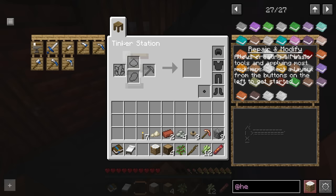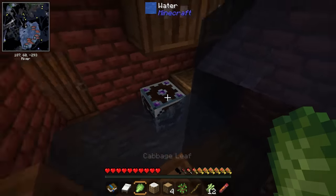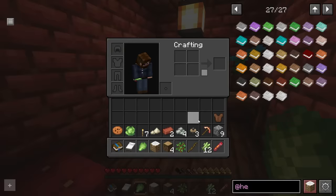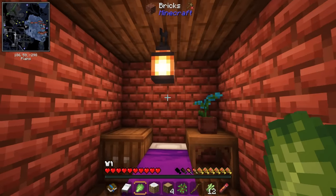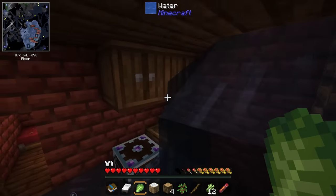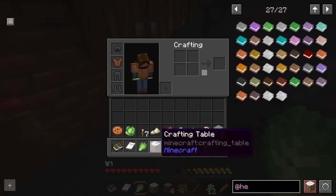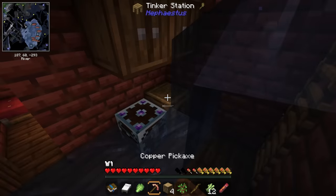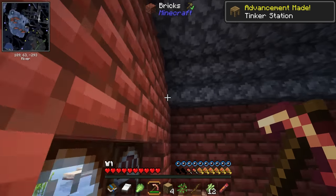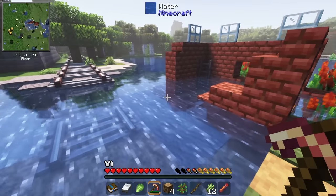There's even a tinker station over here, some cabbage leaves, a cookie, and a leather tunic. What a great way to start! Look at this cute little cabin — this is fantastic. I'm definitely going to take the tinker station because we're going to need it to progress through the quests. I'll go ahead and break that.